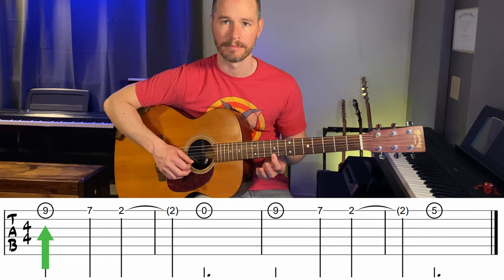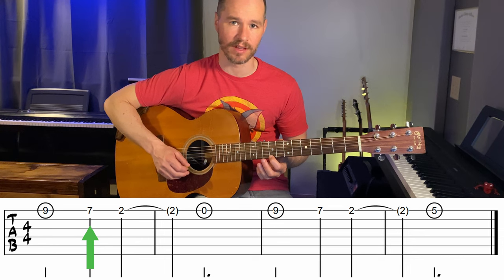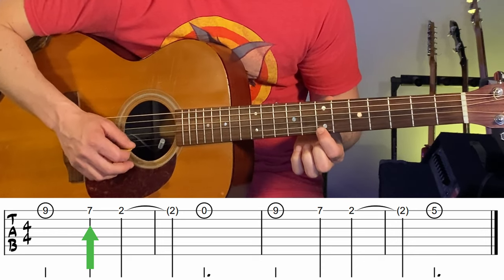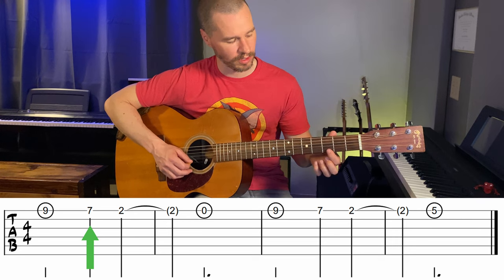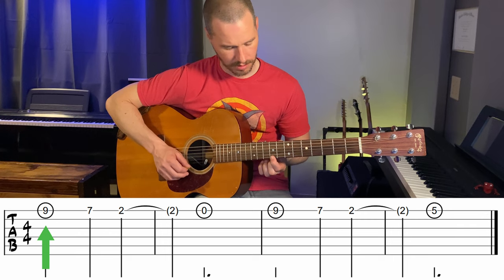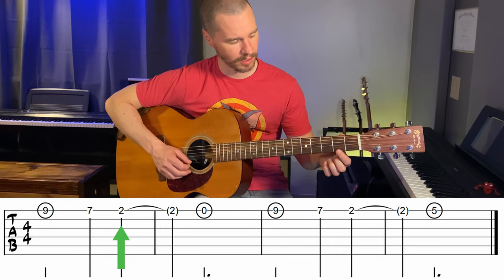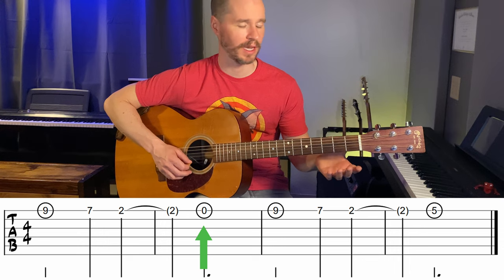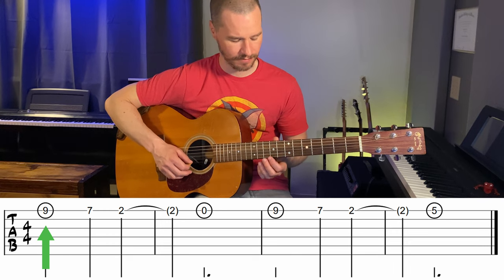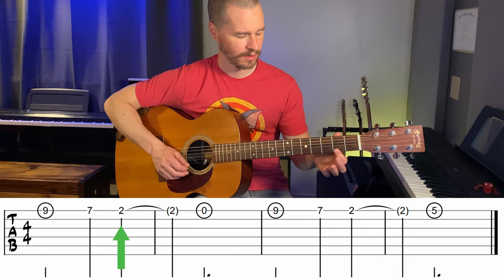So it says to play nine, and then the next note is a seven. If we're on nine we can just count backwards: nine, eight, seven. Then we have two — all the way down here — and then zero, which means just play it open; you don't have to push down. Let's check that out: nine, seven, two, zero.